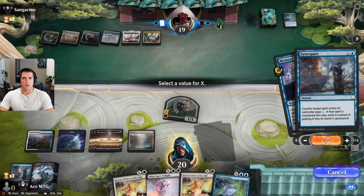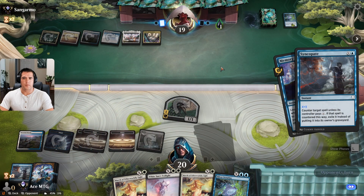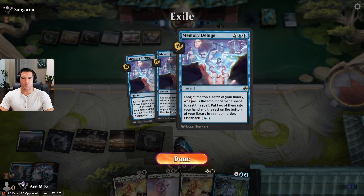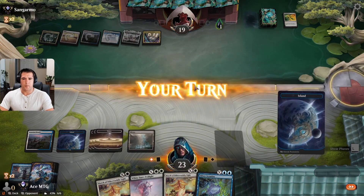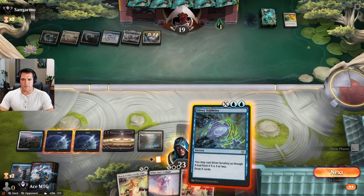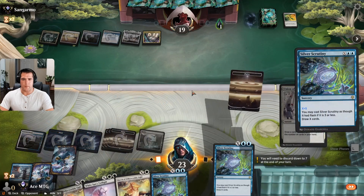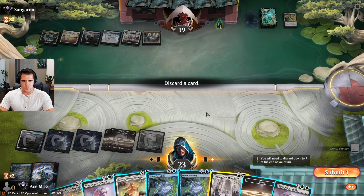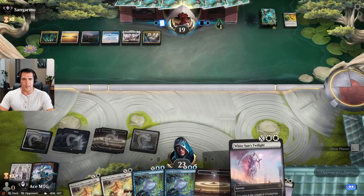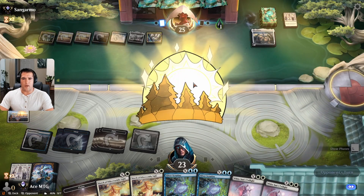Does now leave me vulnerable to Kaya though. Let's refill our hand now when they can't counter it — for five. I think I'm just going to get rid of the Third Path — life is not my biggest concern in this game. We have two White Suns Twilight. They're going to gain their own life — I plan on poisoning them out so I don't care about their life gain. Excellent draw for this control matchup.